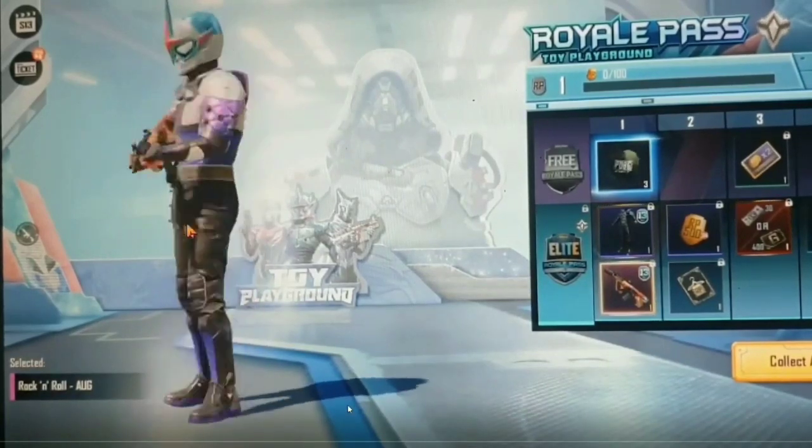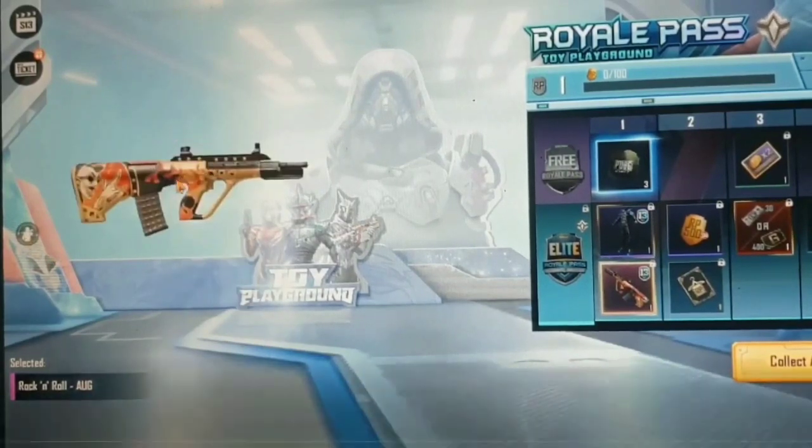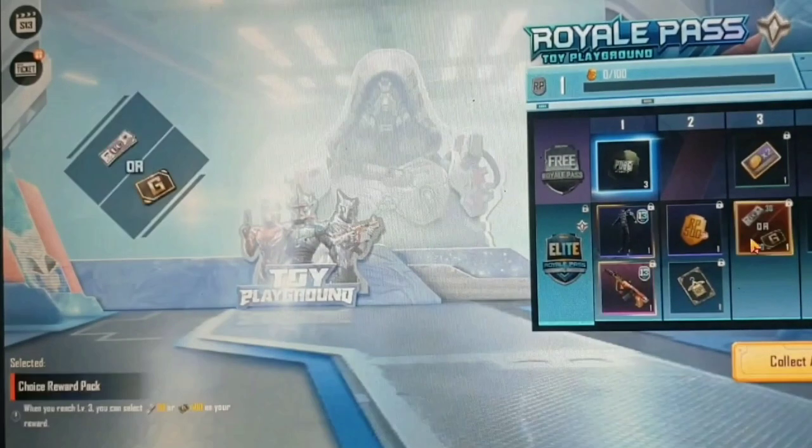There are many leaks that are made in 1200. The first thing is the outfit, the AUG skin, the light pass, and the free pass.